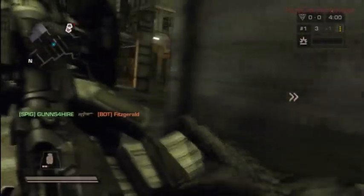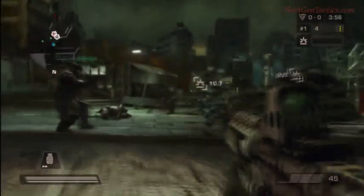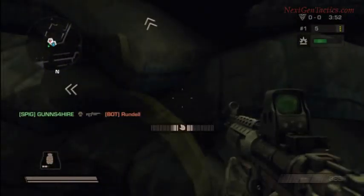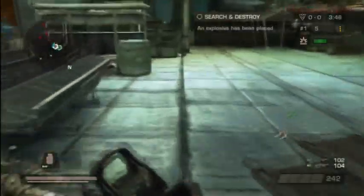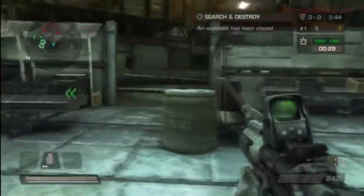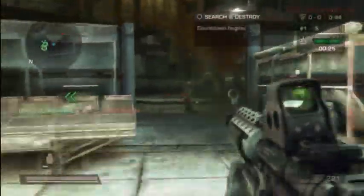To set a charge, simply approach one of the targets and when prompted, press and hold the circle button. Make sure that you wait for the activation meter to reach full before you release the circle button. The timer for the demolition charges to explode will not start until both charges are set. Once this is done you must defend the set charges for a specified amount of time.